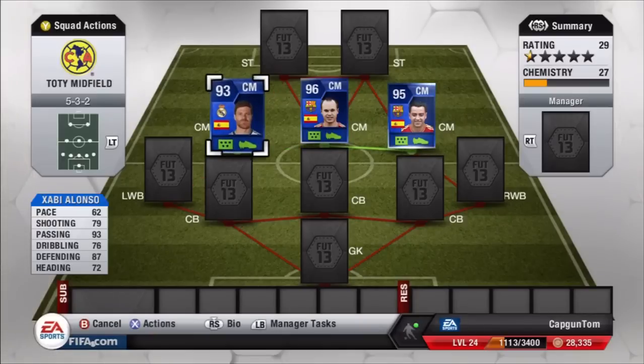Xabi Alonso is who we are looking at today. This isn't actually my card — it was lent to me by Gillard, so thank you very much to him. It's really great to have subscribers willing to lend players because these Team of the Year cards, I can't afford to buy them all myself. The Iniesta and Xavi are both mine, but there was no way I was going to afford Xabi Alonso at the time.